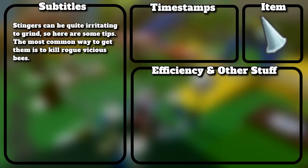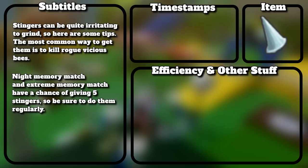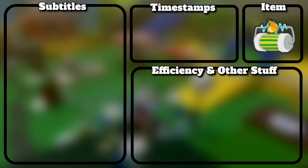Stingers can be quite irritating to grind. The most common way to get them is to kill rogue Vicious Bees. Night Memory Match and Extreme Memory Match have a chance of giving 5 stingers, so be sure to do them regularly. Also make sure to check out the segment where I talk about killing Vicious Bees faster.